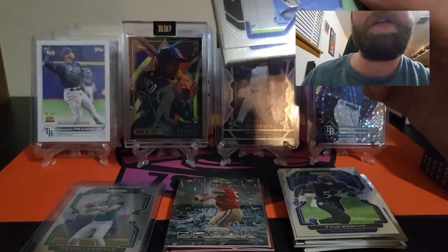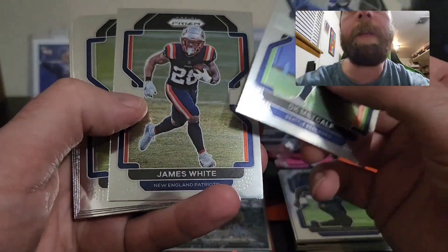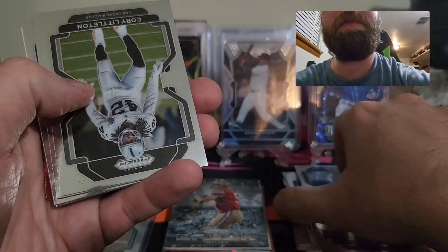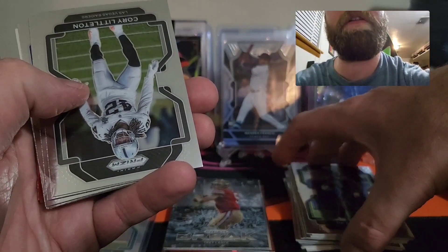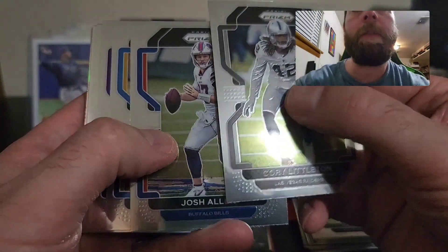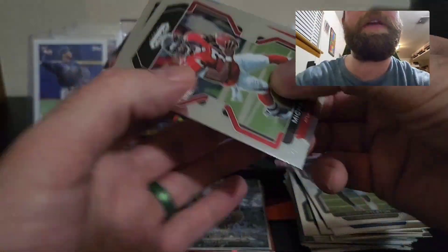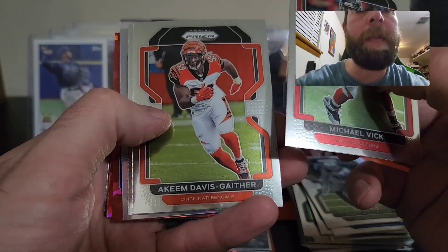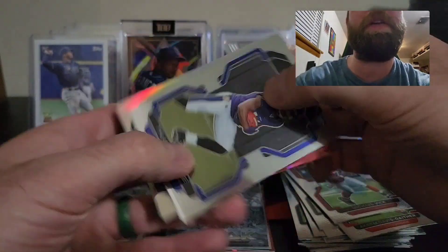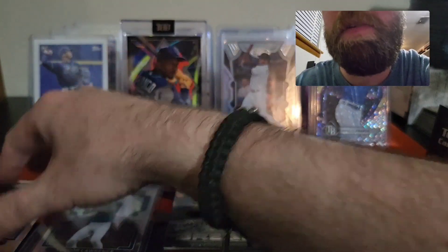We just need to get a Mac Jones or a Justin Fields, but if we don't I'm still not complaining. Starting off with DK Metcalf, James White, Xavier Rhodes, Denzel Mims, Marvin Jones Jr., Corey Littleton. These cards are terrible on quality control — really warped. Josh Allen, Kenneth Murray, Randy Moss, Travis Kelce, Michael Vick. Our silver is a Russell Wilson — not bad, I will take it because I am a Broncos fan.